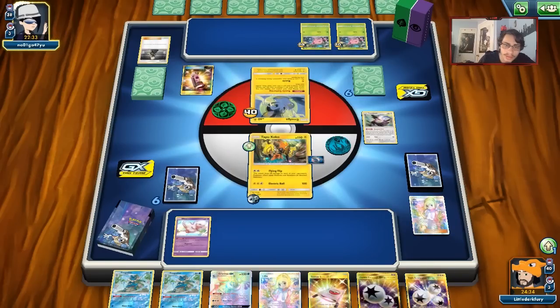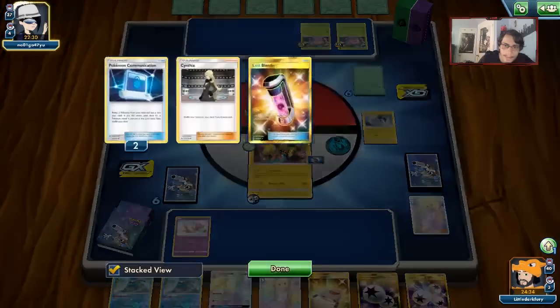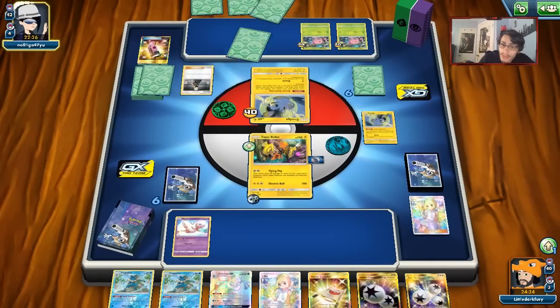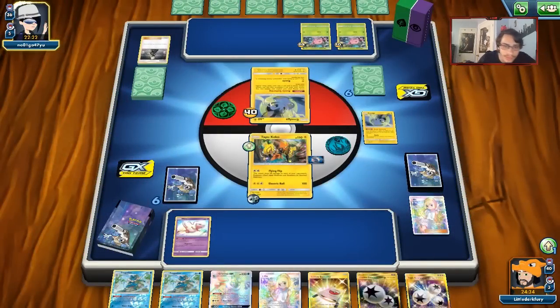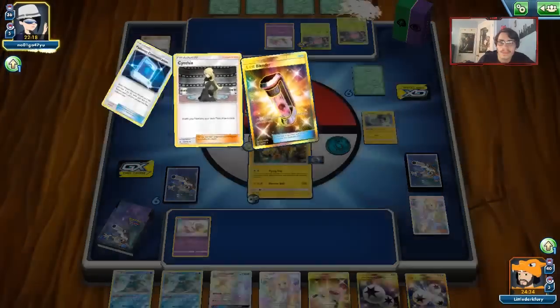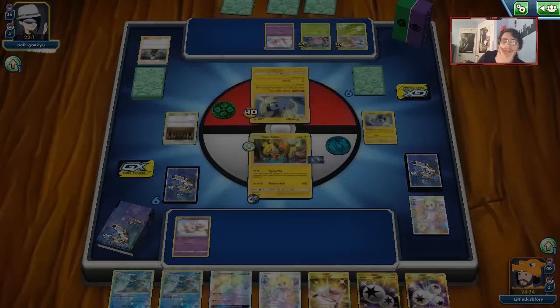They have a Mew, and there's a Skiploom. Do they have a Grass Energy for Jumpluff? Mew's not too annoying — we can deal with it thanks to the Greninja damage. They just pass, so he didn't have anything. There's an Ultra Ball, so we'll get rid of a Frogadier and a Greninja and shuffle them back at some point. We need to draw a decent amount of cards. Lillie for three — that's looking a little better.